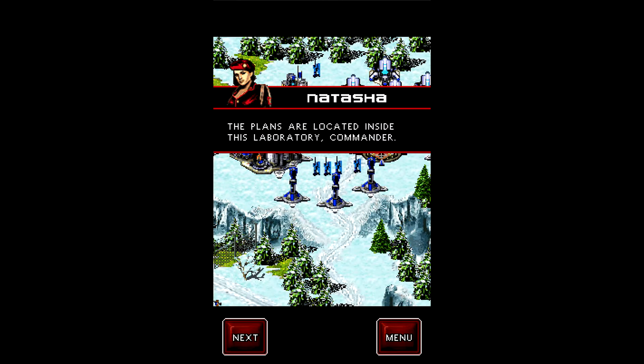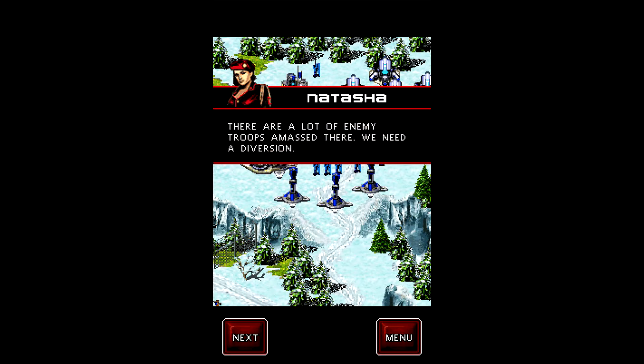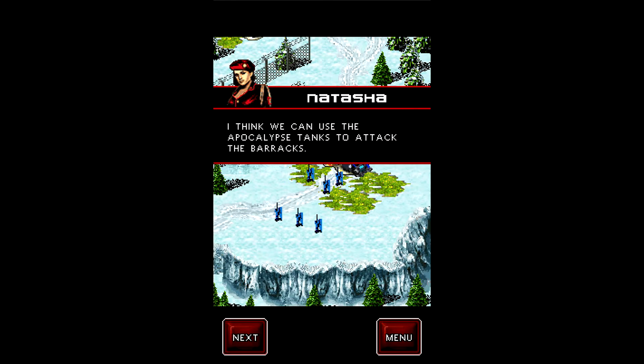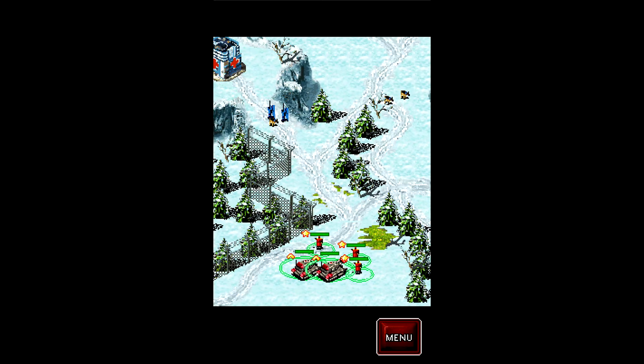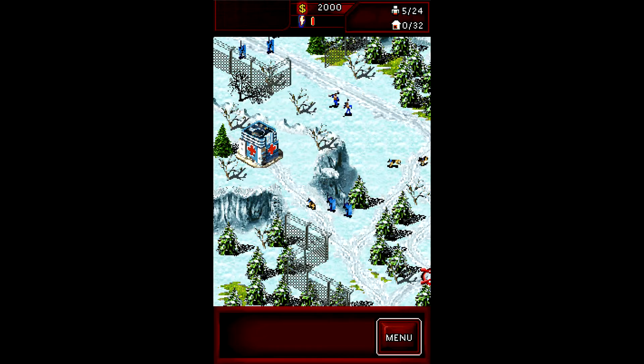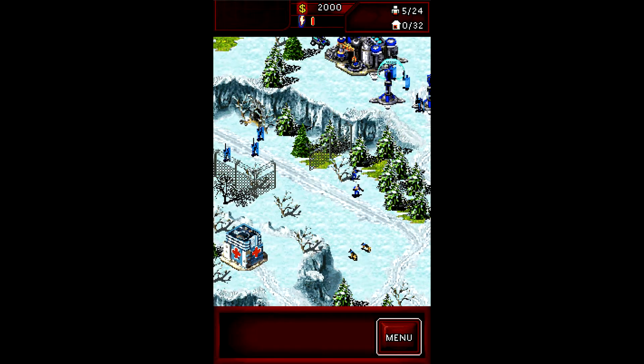Alright here we go, the plans are located inside this laboratory, Commander. There are a lot of enemy troops assembled here. We need a diversion, or a rush, I guess it doesn't really matter. I think we can use the apocalypse tanks to attack the barracks. So let's use the apocalypse tanks to attack the barracks, I suppose. We could conquer this, but we don't have any engineers right now, so let's not do that.